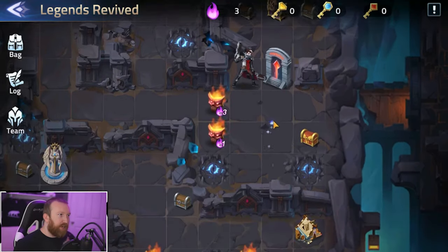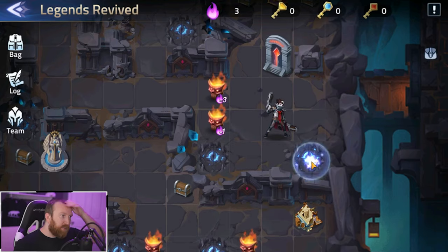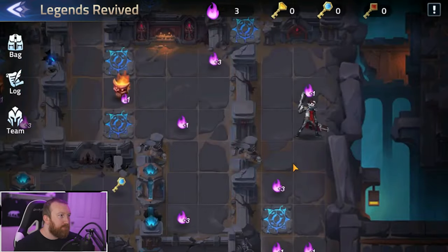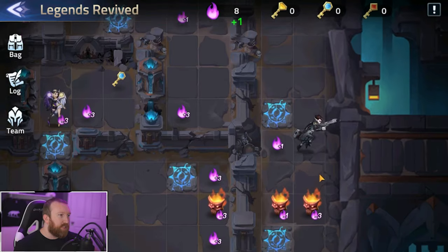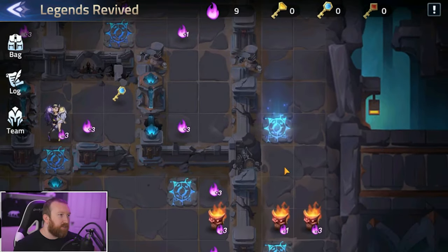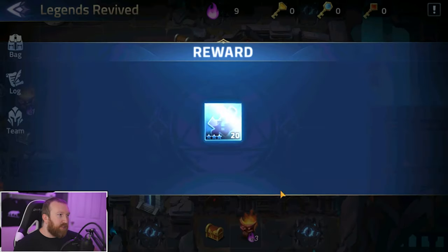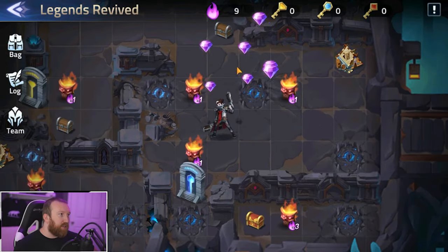We'll go down here because now that means we get on the other side of this without using three — I think that's smart. Now the next question is which portal do we need to take here. That one looks fine because we get a lot of free energy. We just got to decide where to go from here, so let's take this back up top. This could get tricky — we could put ourselves in a spot we really don't want to be in.